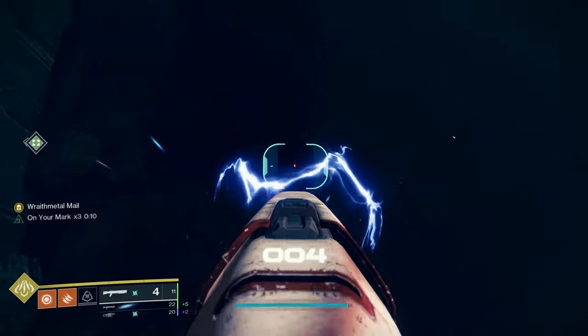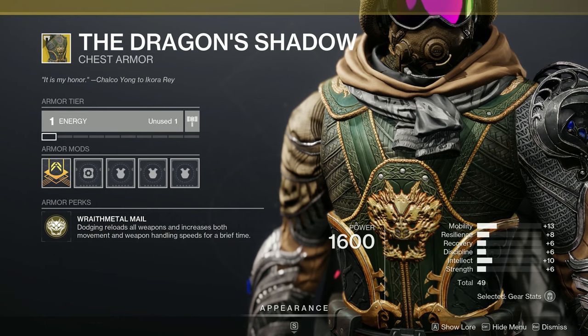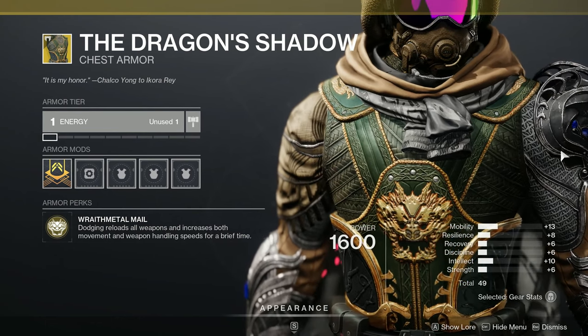Hotswapping got nerfed, but a certain exotic still allows us to perform very similar rotations. Say hello to Dragon's Shadow, which is a hunter exotic that gives you 10 seconds of 100 handling on dodge.